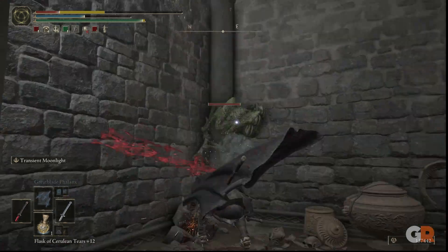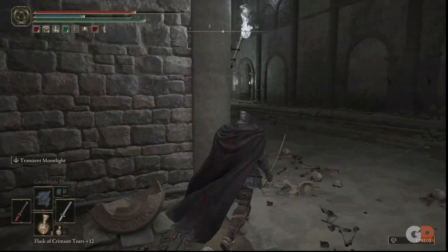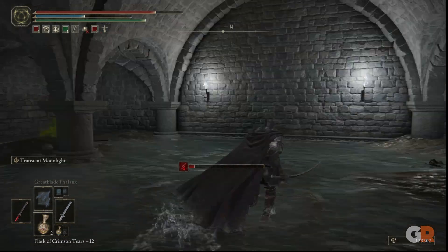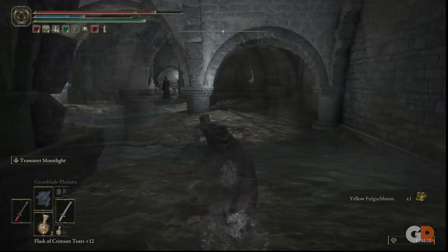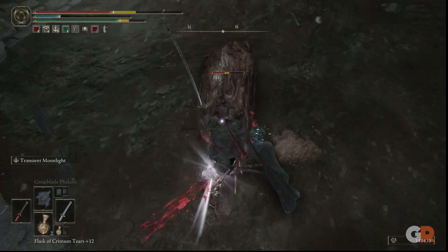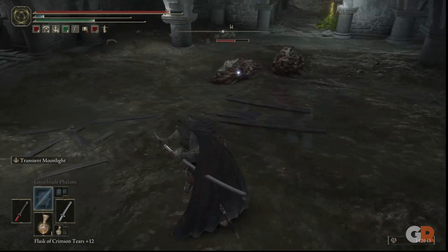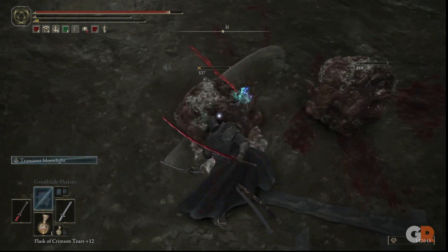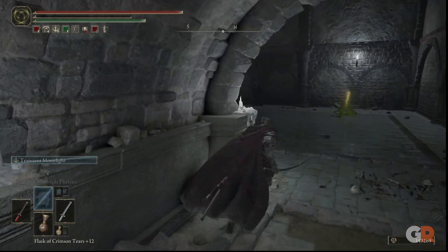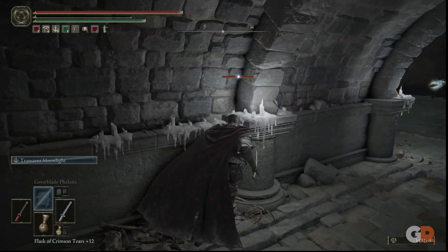From here, head into the second alcove on the left and jump into the hole. There will be a number of enemies in this area for you to defeat, but they shouldn't be too difficult. From here, go through the north archway where you will fight more enemies. Once defeated, head into the hallway to the west into another room where there are two sorcerers and a number of skeletal slime waiting for you.